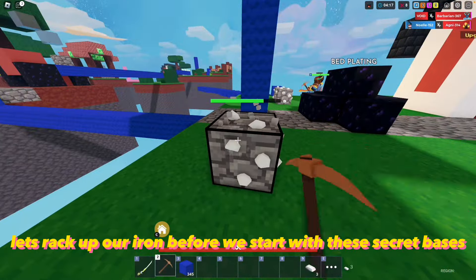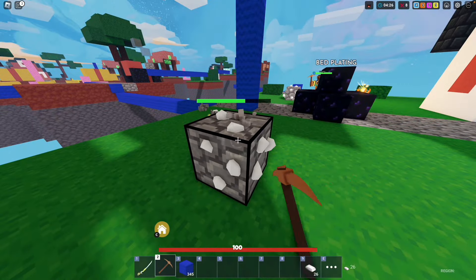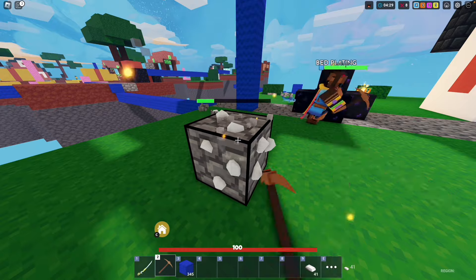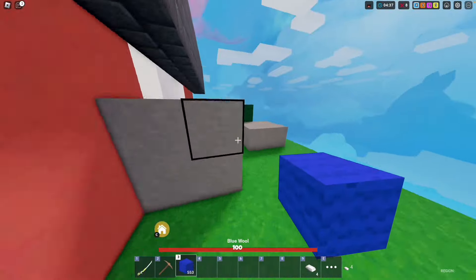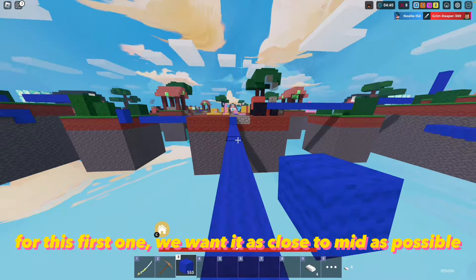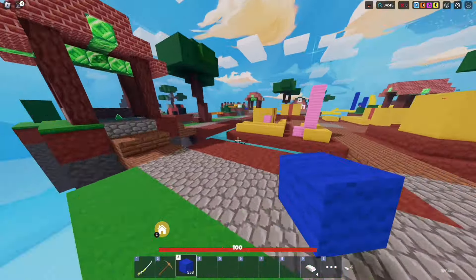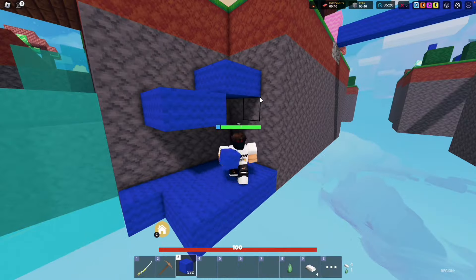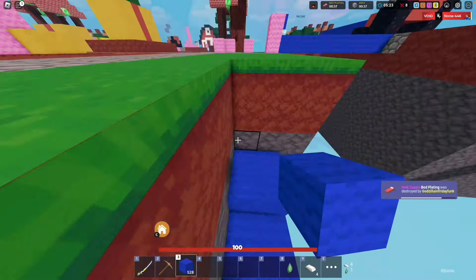Let's rack up our iron before we start with these secret bases. For this first one we want it as close to mid as possible, probably even at mid angle. Here is definitely perfect. Whoa, he's a little too close but I don't think he realized it's here.